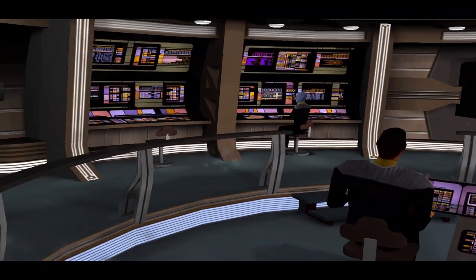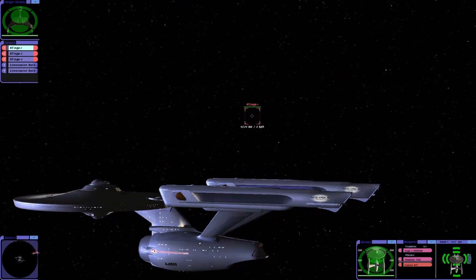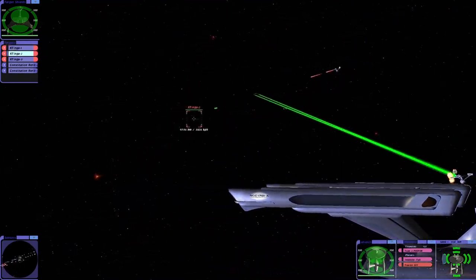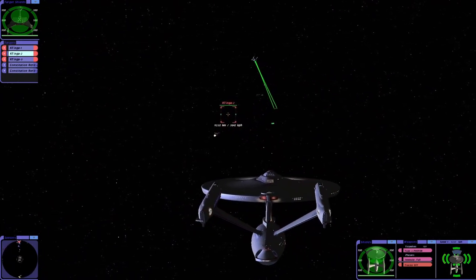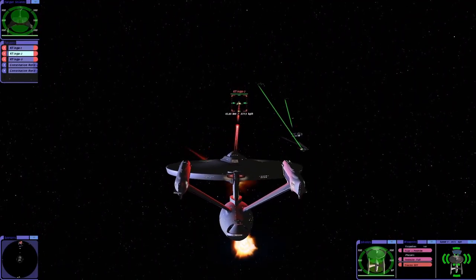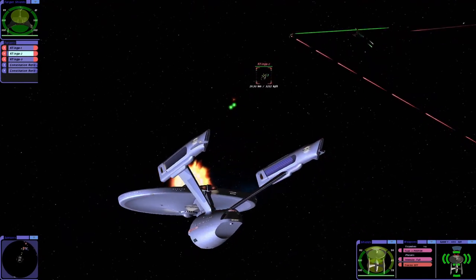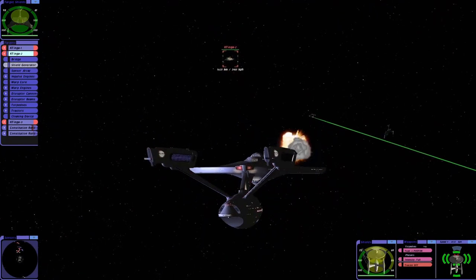Let's try it with three Constitution classes. So we've evened the odds — we now have three Constitution class ships. Will this make a difference? Who's targeting who? As long as we don't have two targeting us, so that's good. I'm going to try going for the shield generator. I hope for the best.